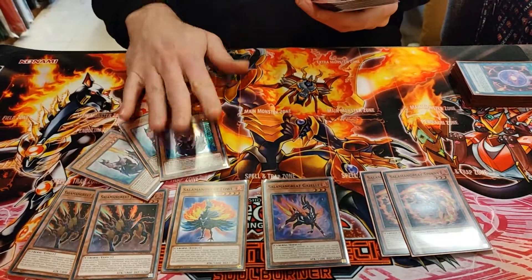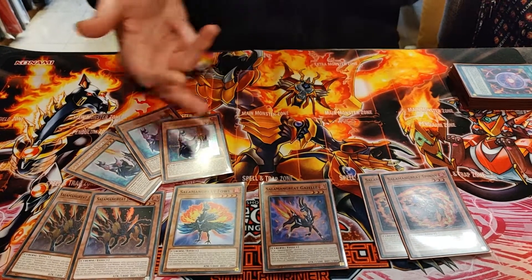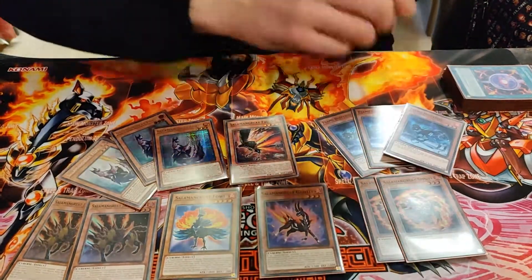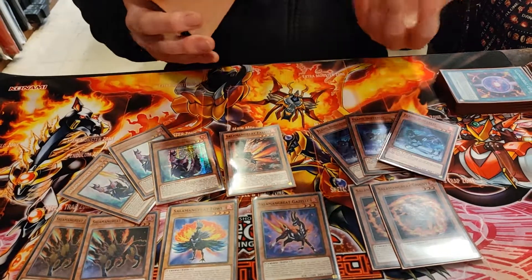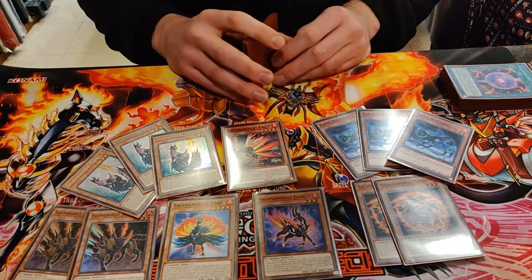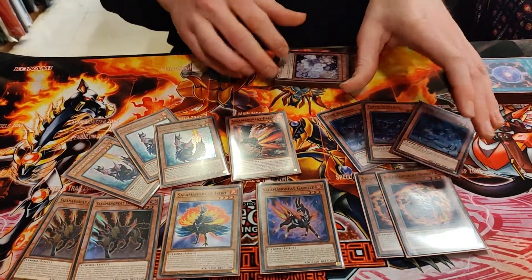Triple Foxy, basic. I also main triple Gozen Match, so you can turn it off with your own Foxy. Falco, triple Buffalo. I don't play Lady Debug, I play Gozen — though I always see people drawing Lady Debug, so maybe I'll add one just for some consistency.